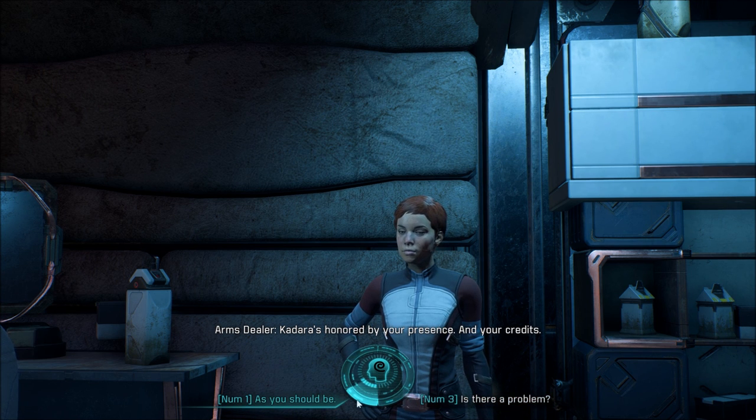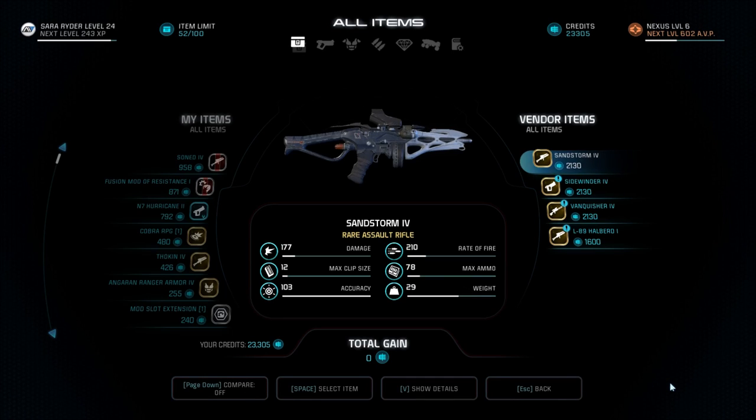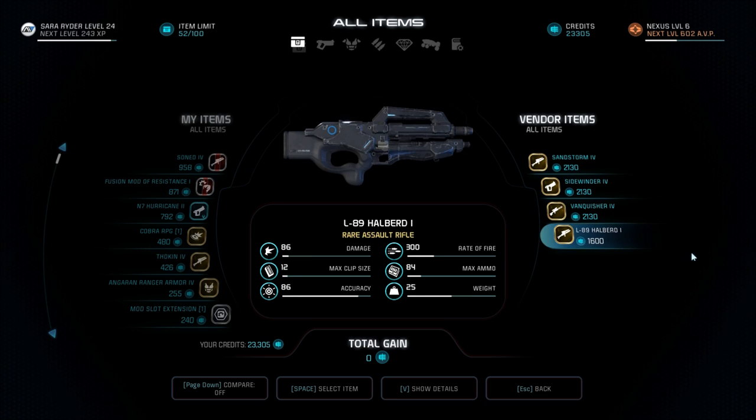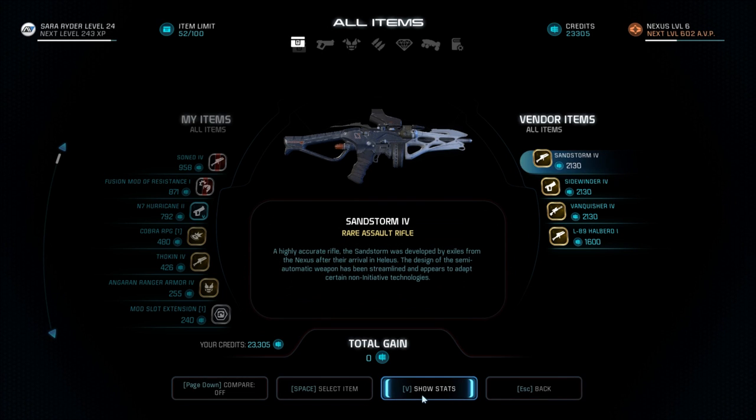Why would I ask her if there's a problem? Sandstorm, Sidewinder, Vanquisher, and L-89 Halberd. Sandstorm 4 — a highly accurate rifle. The Sandstorm was developed by Exiles from the Nexus after their arrival in Helios. The design of the semi-automatic weapon has been streamlined and appears to adapt certain non-initiative technologies.